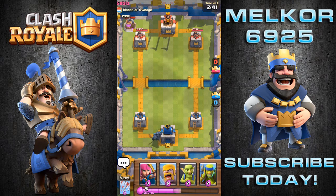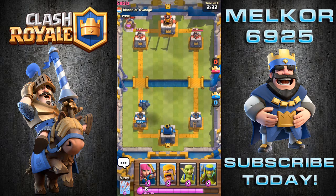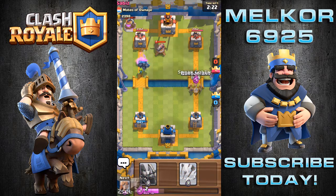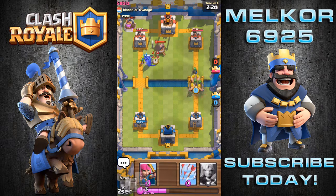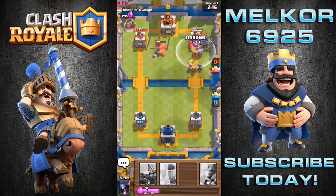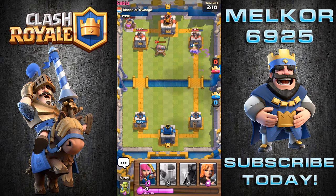They put down that elixir collector in the back, so I'm going to drop down my P.E.K.K.A. — that's a lot of elixir wasted by our opponent, but he's done some damage. I'm going to stick the goblins behind to push the P.E.K.K.A. forward — look at that, it's the P.E.K.K.A. push, speeding him up. While that guy goes down that side, I'm going to be tricky and go down the opposite side. He brought that attack to a halt, so I'm going to use those arrows on the minion horde and do some damage to that tower.